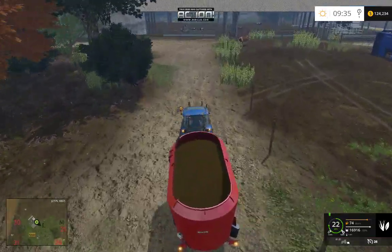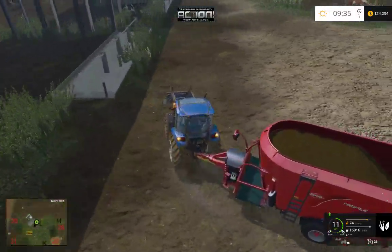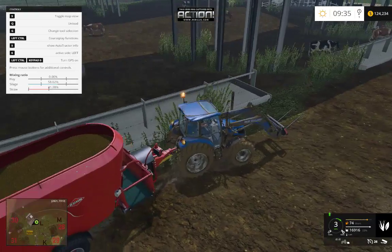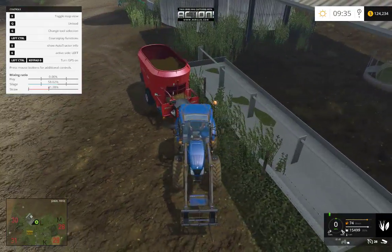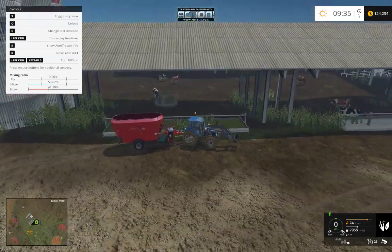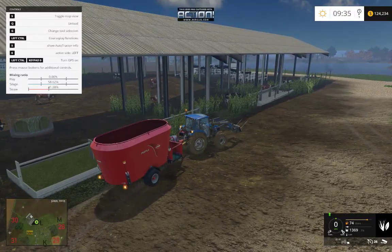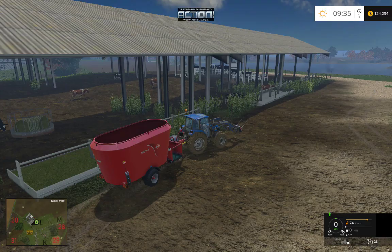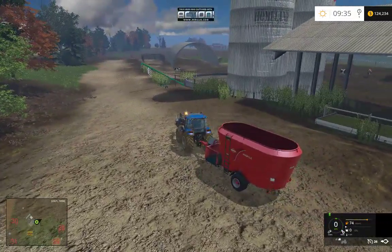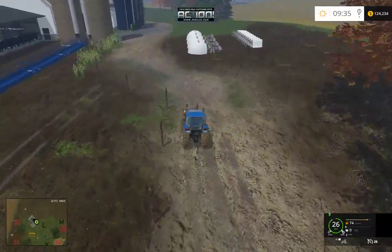We'll go ahead and test our feeding troughs. So soon it's food — we can start making things work. Now the next thing I want to do is load this up with pure straw so I can test my straw triggers and get some solid end with manure.